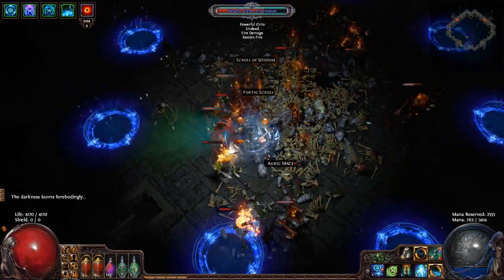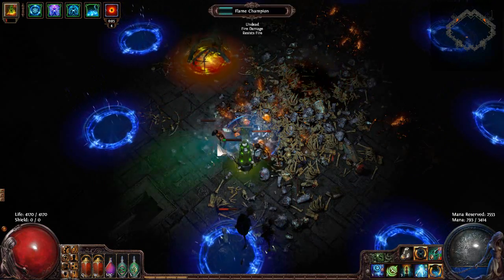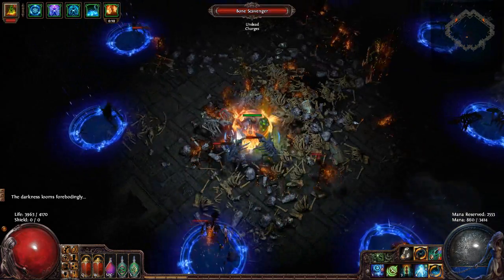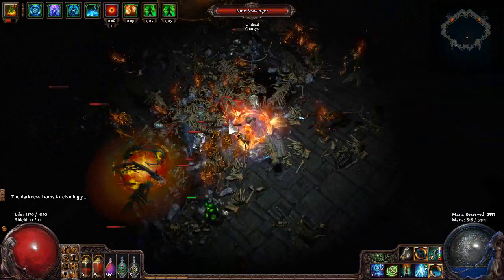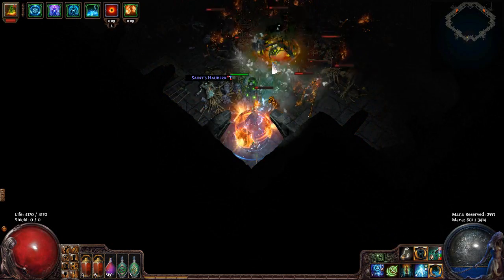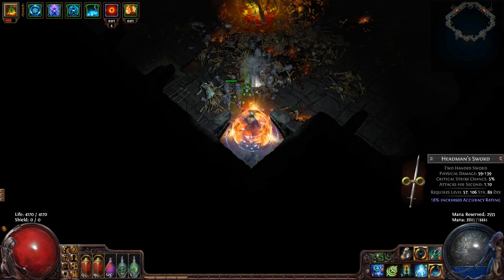I did run this with a group before, and one of the people with us had Raise Spectre and also Dominating Blow, so each wave he would just convert the entire wave over to our side and it would be like one army versus another army. It was a super easy run of the map, but it was pretty funny seeing the sheer amount of mobs dominated and also on the enemy side. We're just getting thrown around by these rowers - it's insane.